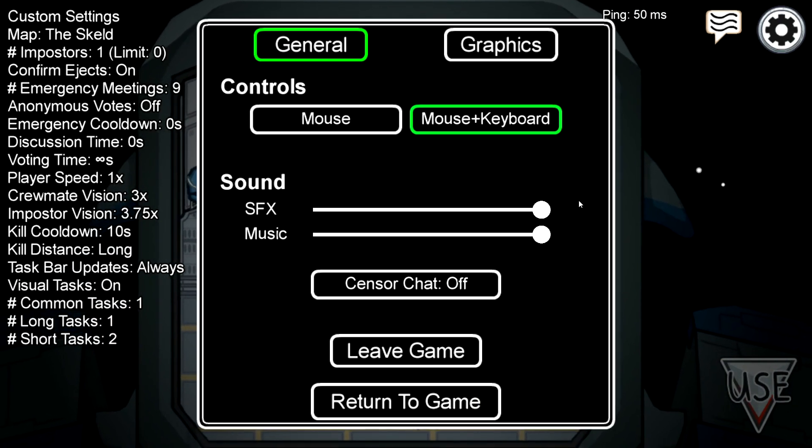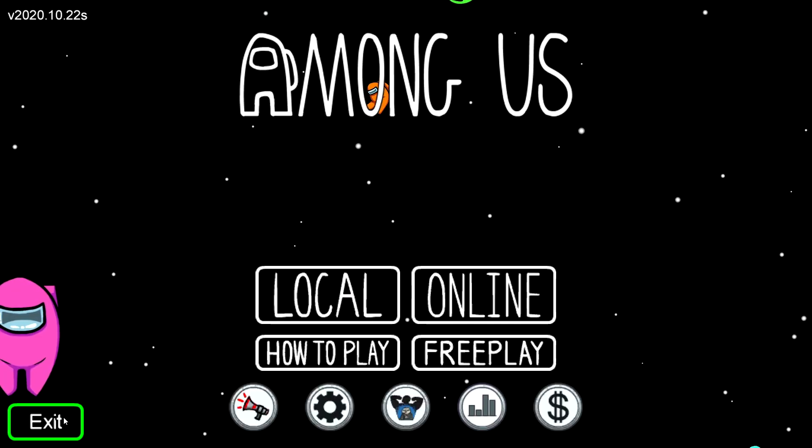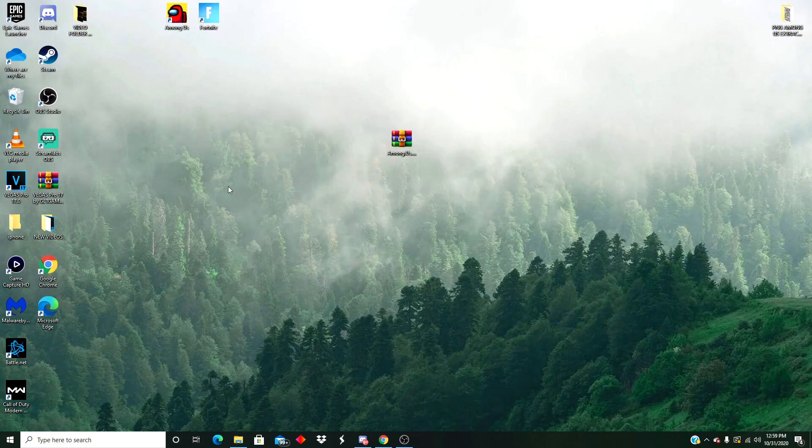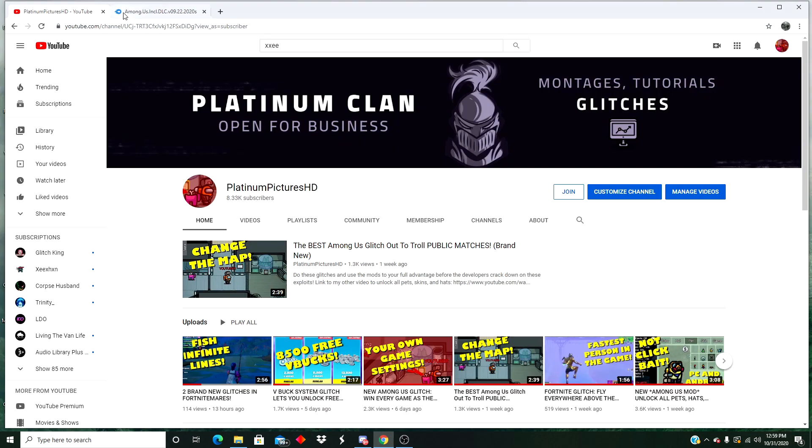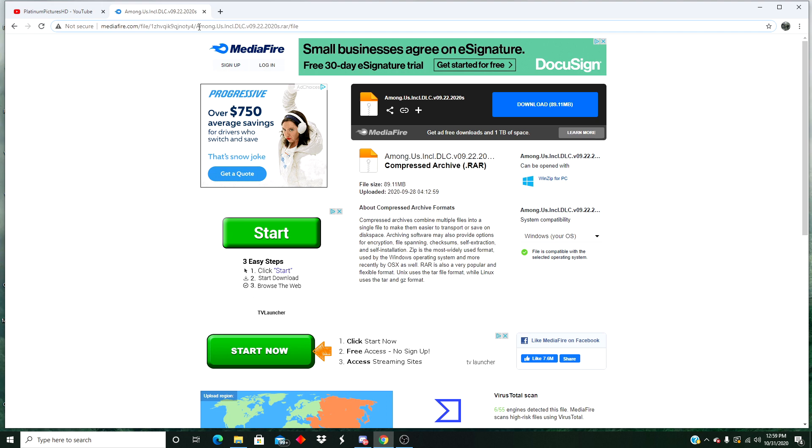So let's just jump right into it. The first thing you're going to want to do is completely leave the game if you're in one and exit out of your Among Us app on your PC. I'm pretty sure it works for Android too — I'm going to look into it and pin that above.